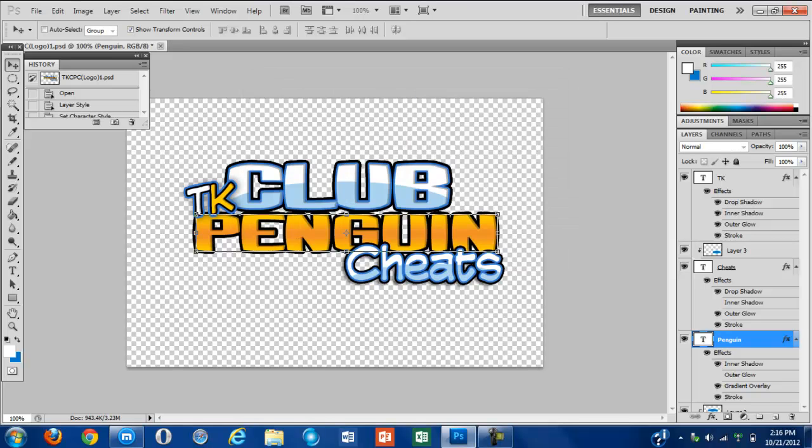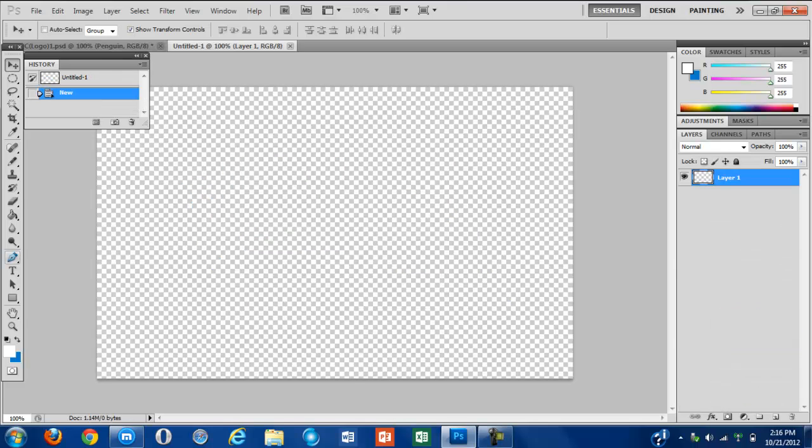First you need your text — that is the font right here. We're only going to the font. The first one you send out, whatever you want, like that. Make sure your color is set correctly.